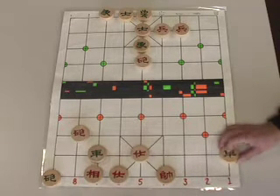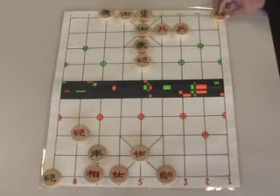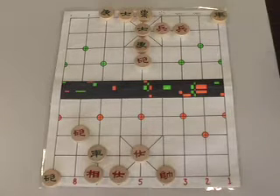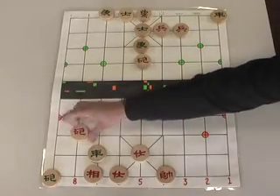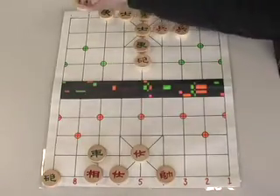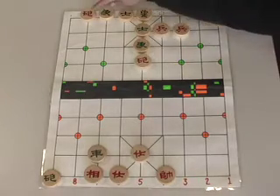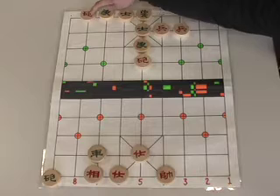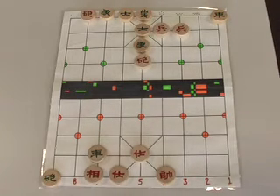Green takes his rook on his ninth file and brings it back. What he's doing is trying to diffuse what I had pointed out — pushing his pawn up for a checkmate. We take the cannon in our eighth file and put him back in Green's back rank. This is the Heavenly and Earthly Cannons Checkmate formation.